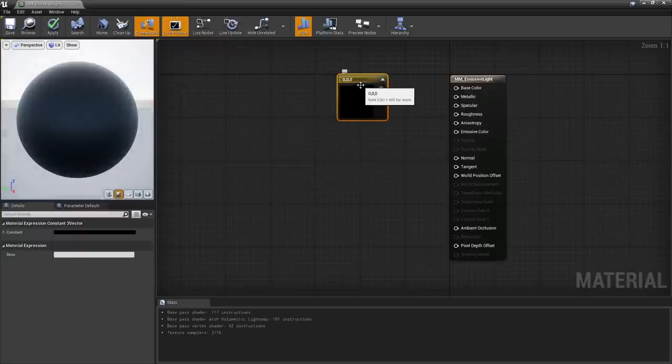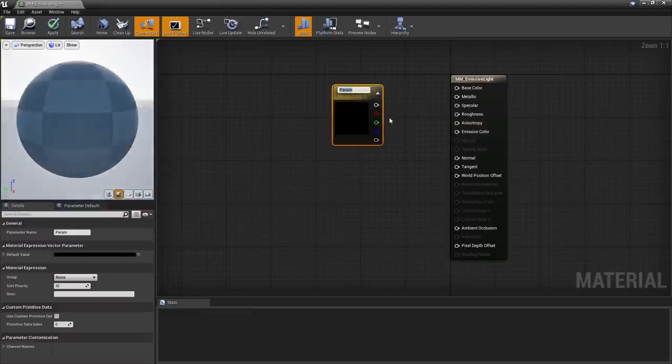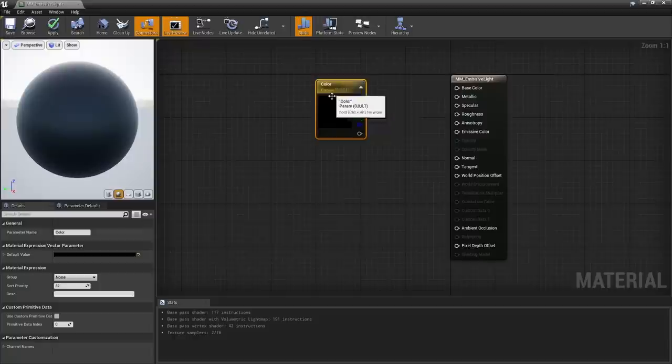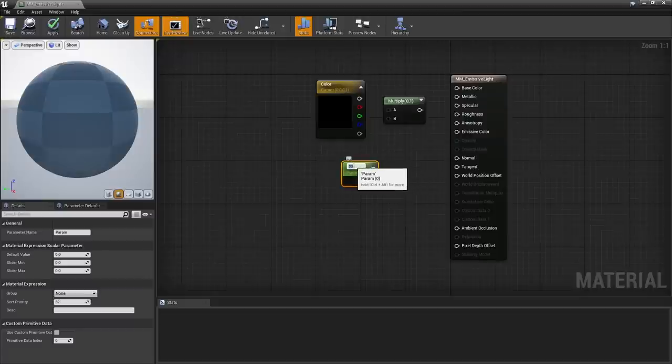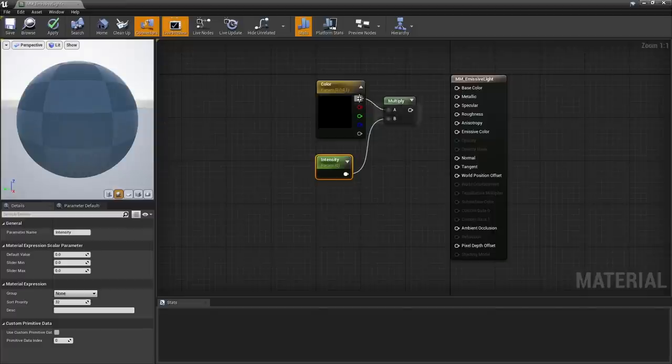Hold 3 and left click in the empty space to create a constant three vector, which is just an RGB value. In order for this node to show up in our material instance, we need to promote it to a parameter — parameters are the things you can adjust in the material instance. Name it Color. To control intensity, hold M and left click to create a multiply node, then hold S and left click to make a new scalar parameter, which we'll call Intensity. Pipe it into Multiply B, the color into Multiply A, and all of that into Emissive Color. Save and done.